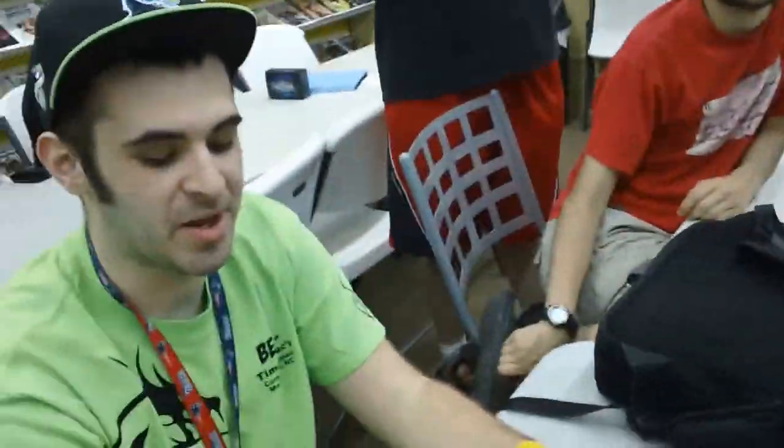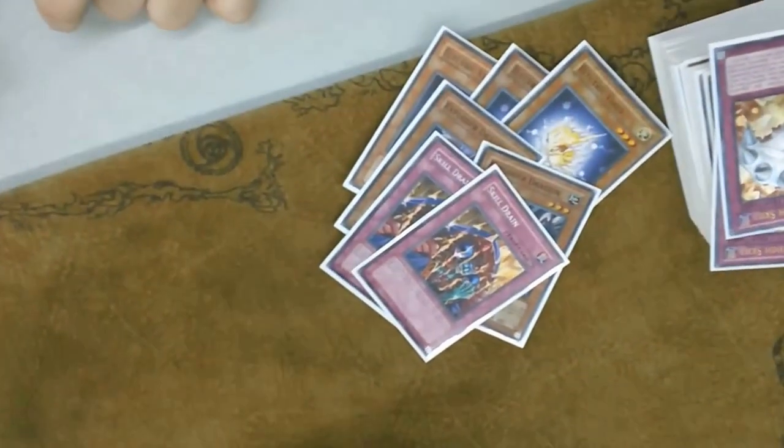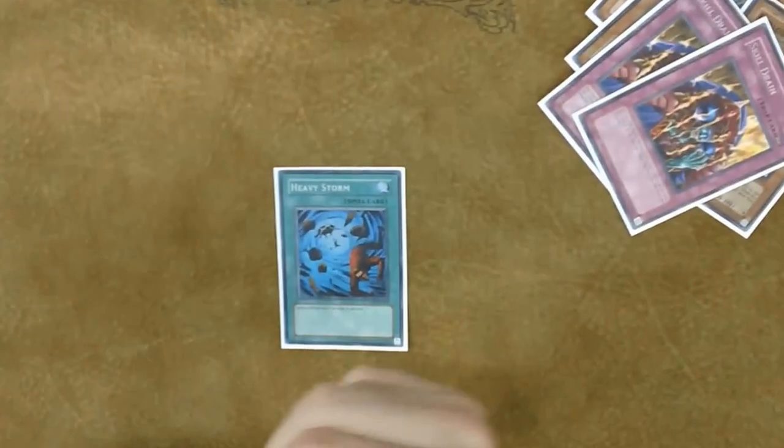My friend Ethan — I wasn't playing this card before, I tried it with my friend Ethan. The card is really good versus Evil Swarm. I would probably side the third one, in all seriousness. Heavy Storm — I don't really like Heavy Storm.